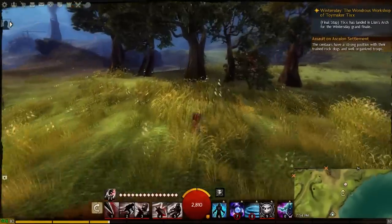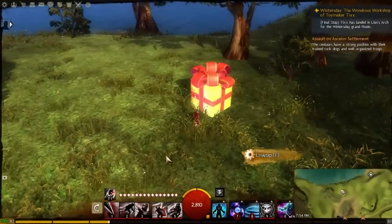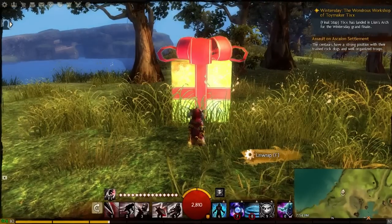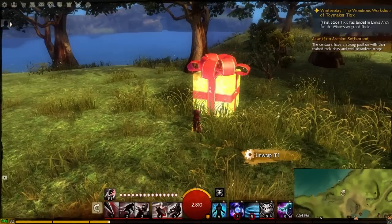Upon going in the overworld, or anywhere that's not a town, you will actually find these little presents scattered everywhere. Inside can be many things - they can either be the stuffed griffins, the Ventari, the Charr, the dolls, the little girl dolls, and Scrit.